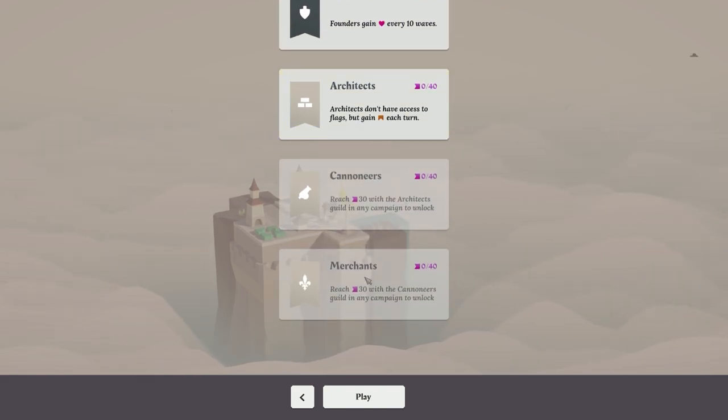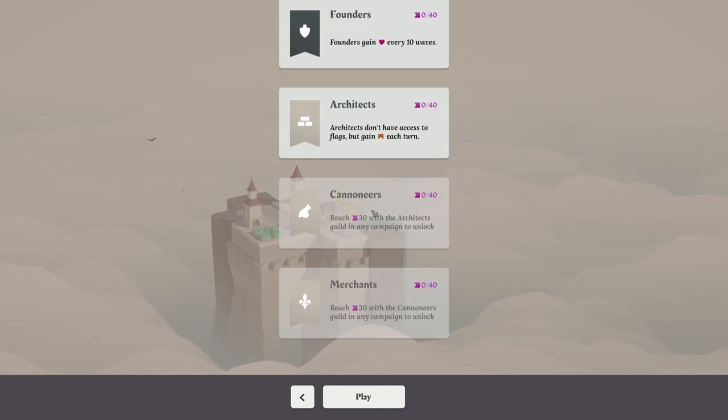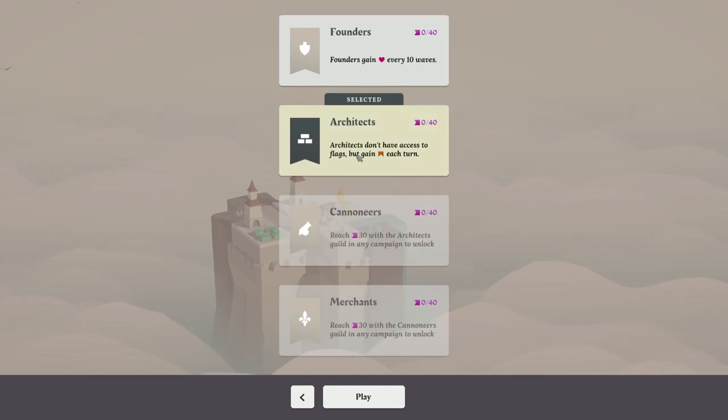After that we've got Cannoneers and Merchants. Cannoneers require reaching wave 30 with the Architect guild to unlock — so I actually need to play one of these in order to get the other one. We're going to have to play the Architects then. Fair enough, that's not a problem at all.